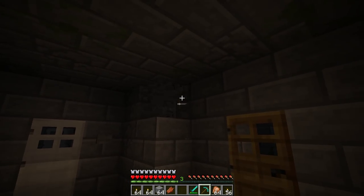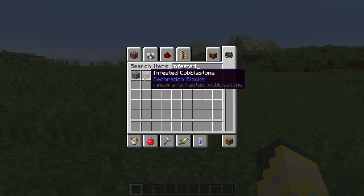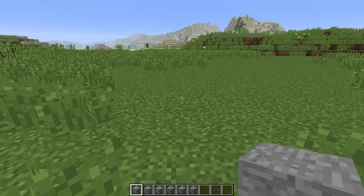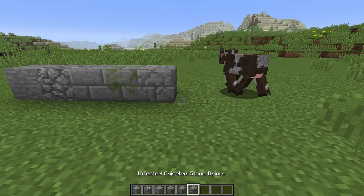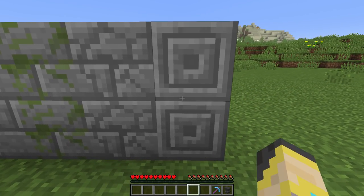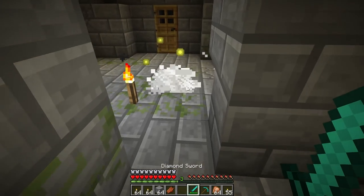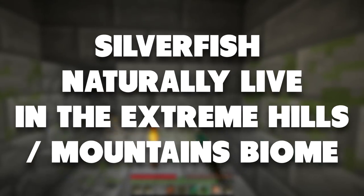Specifically, the blocks you mine and they spawn from are technically labeled as infested brick, infested stone, or just infested blocks in the creative menus. For simplicity in this video, I'll be calling them simply stone blocks. Also, those spawners are naturally generated into the world — I don't consider the creatures that spawn from those necessarily natural. I would say that the silverfish's natural home biome is the extreme hills biome, which makes sense as this is where you find the most stone.